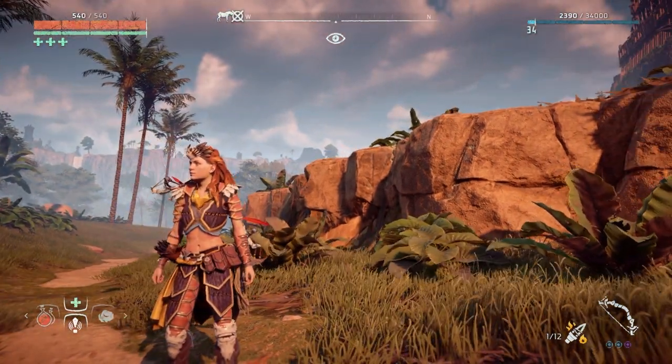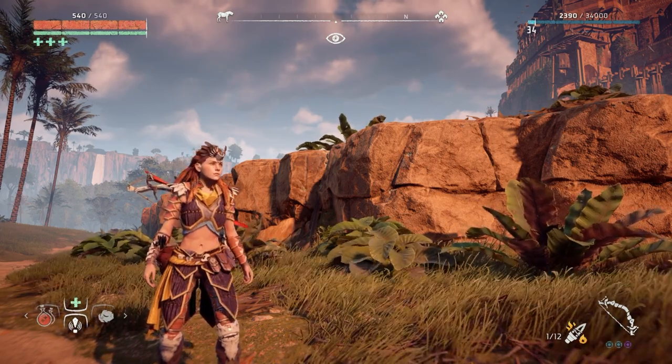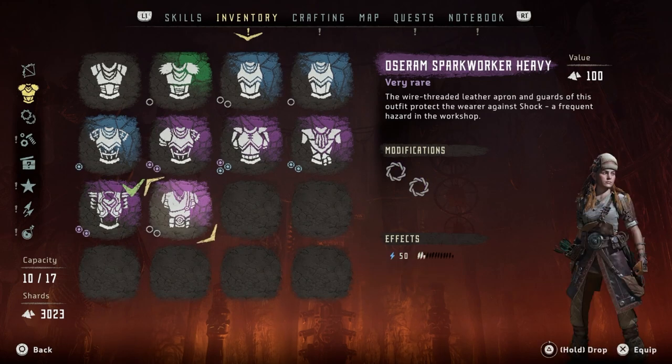This is the Karja Blazon and what this will do is protect Aloy from fire damage. So we've already got the Banuk. I've also got this — I'll be honest with you, it doesn't look as good as I thought it would look. This is the Osoran Spark Worker. This will give protection against shock. So if I'm fighting things like Stormbirds and Shellwalkers, they do that AoE attack that obliterates you.